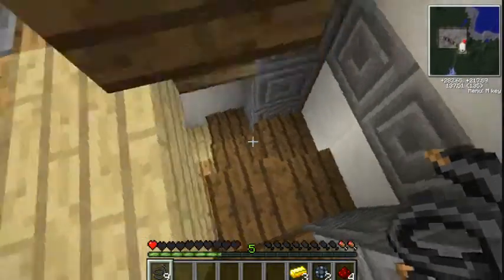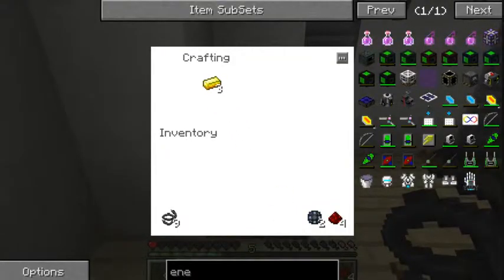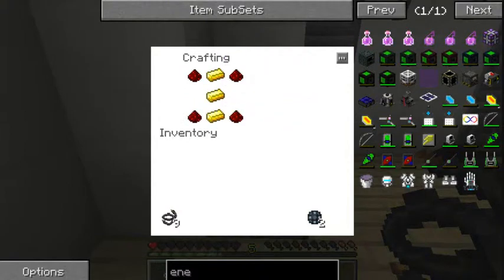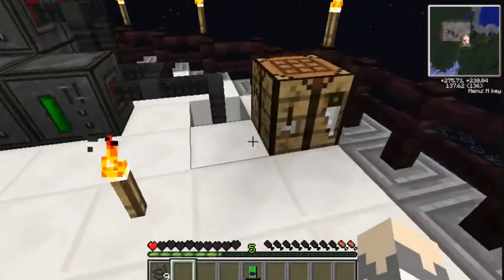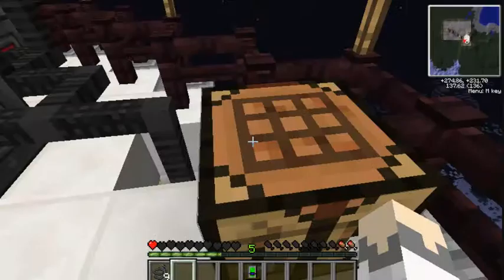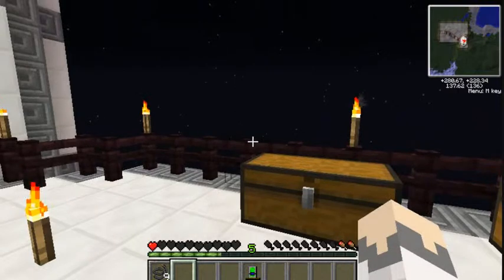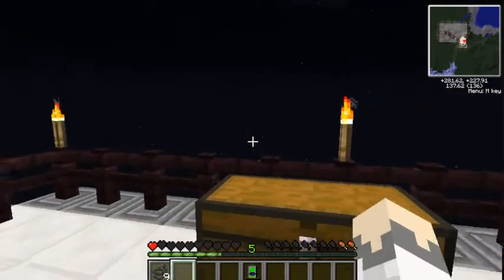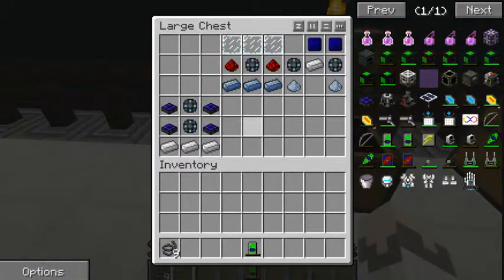I grabbed a crafting table so I didn't have to mess around going up and down. This is how you make the energy cell: redstone in all the corners, gold in the middle column, and then enriched alloy on either side. So the energy tablet: redstone in all the corners, gold all the way down the middle, and enriched alloy on the left and right of the middle part.